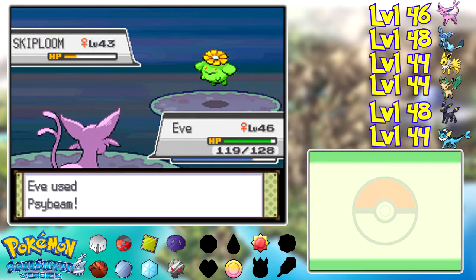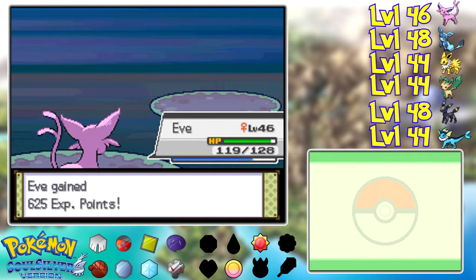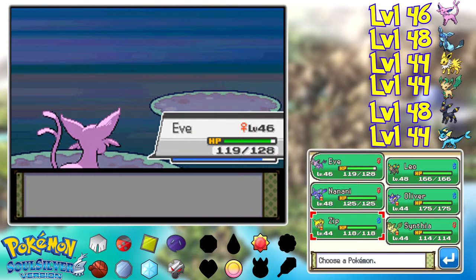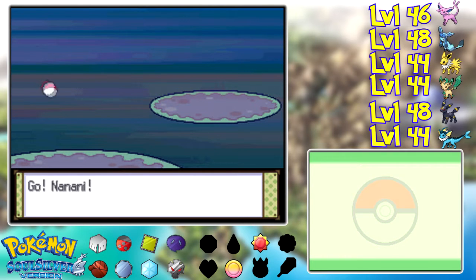Although if you were to use Flick on her, that would probably knock off half of her health. Come on — so close. Just hurt yourself or something, please. Thank you. There goes Skiploom, and it's going to throw out one more. I'm actually going to switch out, because I don't think Eve is going to go first anyway. Yep, another Skiploom. Let's switch to Nanani — she's going to take care of this thing the fastest anyway.